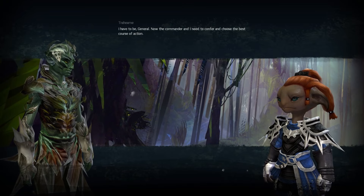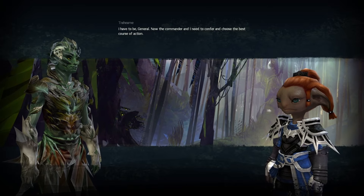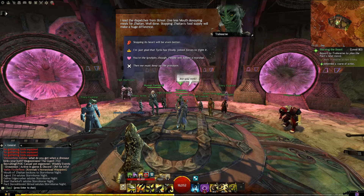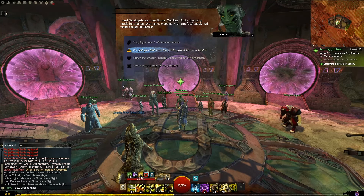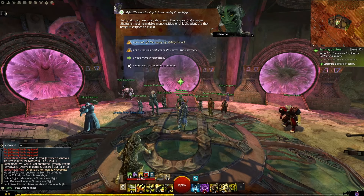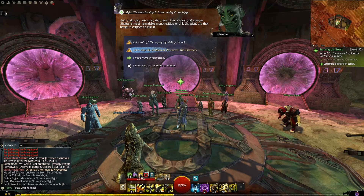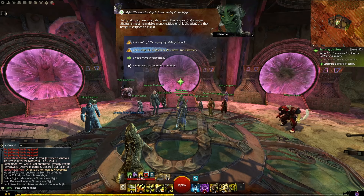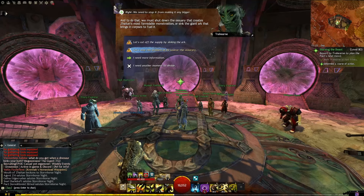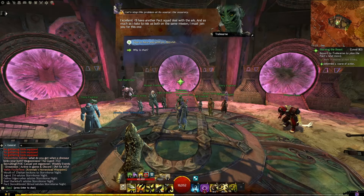You learn fast, Marshal — I have to be. The commander and I need to confer and choose the best course of action. We need to shut down the Orrian area that creates Saitan's most formidable monstrosities. I think the giant arc... we smash the thing. Yeah, let's smash it.